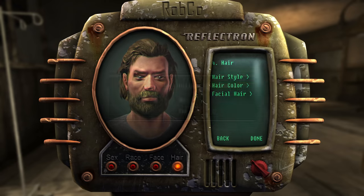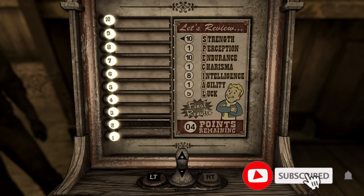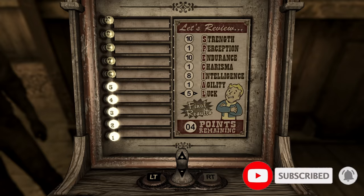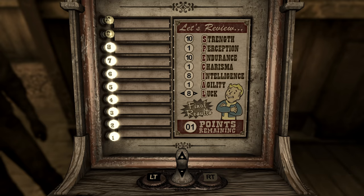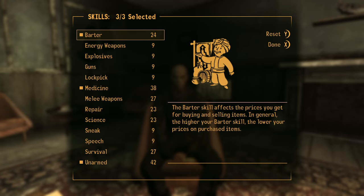Character creation is about as straightforward as it gets this time around. Special stats are designed to favour a melee build as I'll only have my fists to work with, so I have prioritised strength and luck, and seeing how I won't have much armour either, endurance is fairly important as well. I then just drain the last few points from stats that wouldn't matter and put them in intelligence for more skill points upon levelling up. Tag skills should be fairly obvious as I take unarmed, medicine and barter.